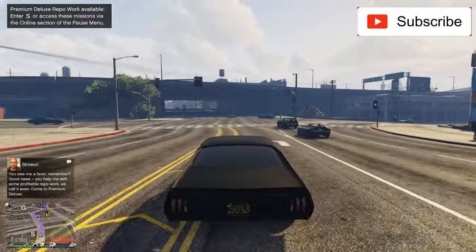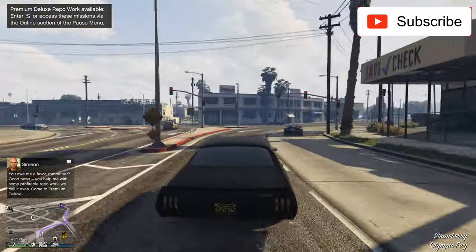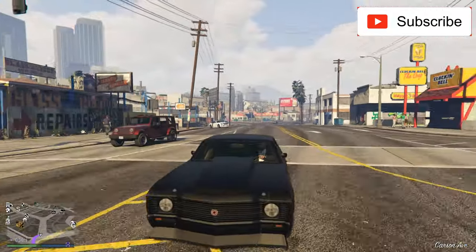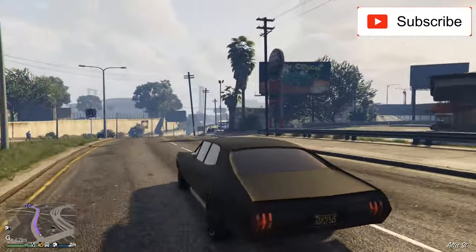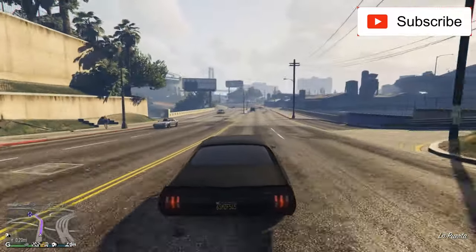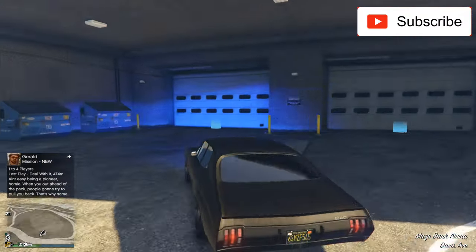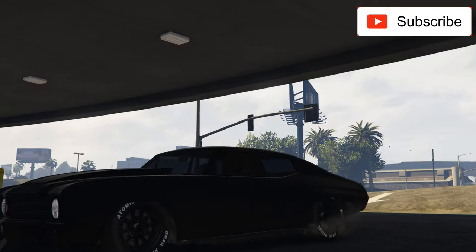Black is one of the nicest colors for a muscle car — I have to admit it. I have it black with black rims and blue headlights, and it looks pretty badass in my opinion. But if you want to make it look just like this, please click the link in the video description. I already have a video to guide you step by step on how to make it look this way.